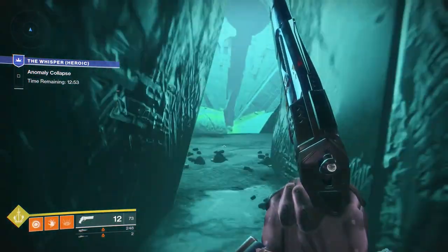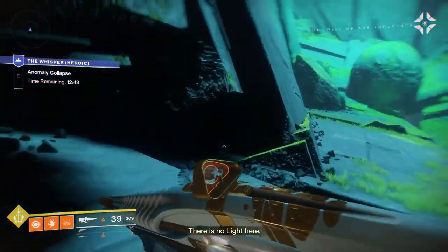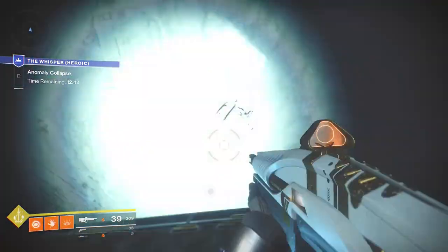Once you're in the green room, the third chest is to the left. There's this little crack right here — you're just going to run over here, slide through it, and the chest will be right here ready to grab.